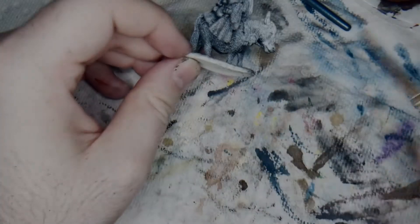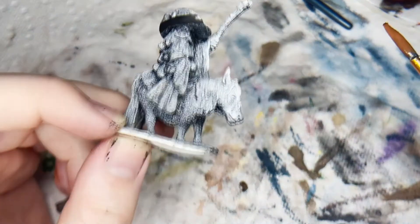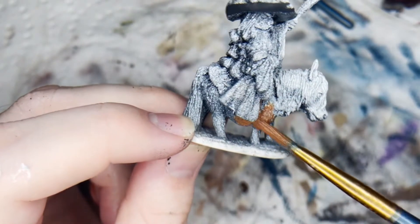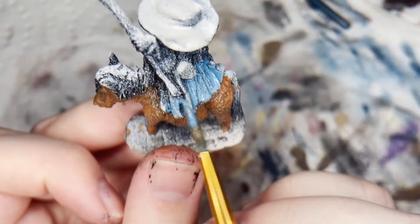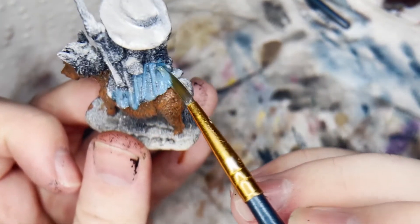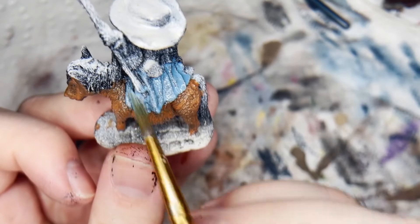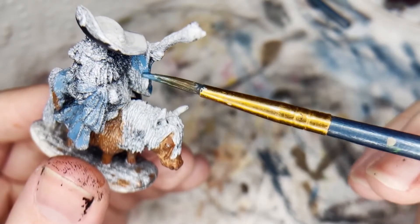Trotting on in is yet another model from Reaper Miniatures, listed as the Dwarf Mountain Battlemage. This old wizard seems to be riding a little pony, which actually ended up giving me a ton of grief. I was almost maimed or seriously injured by a pony about this size — it nearly kicked me in the head.